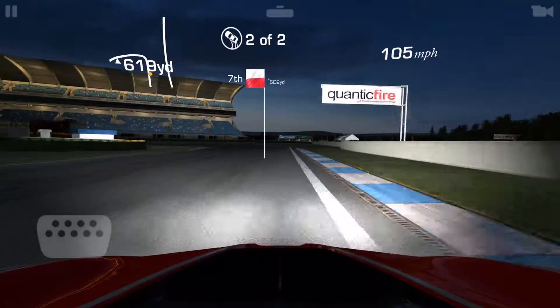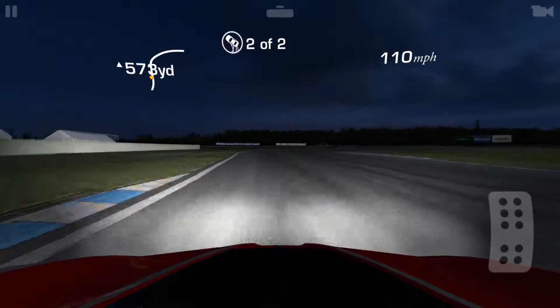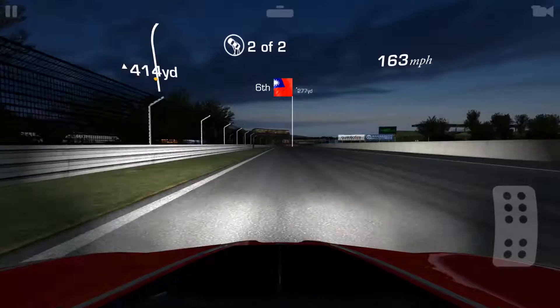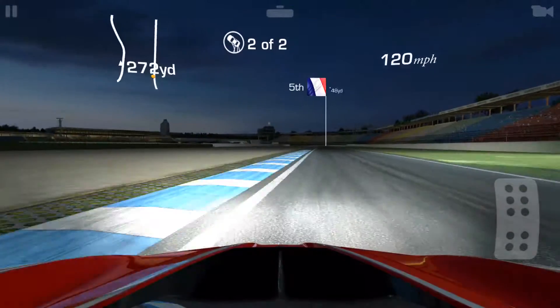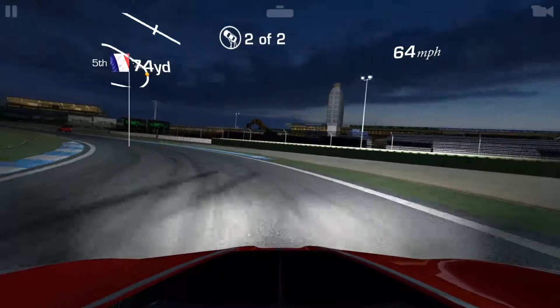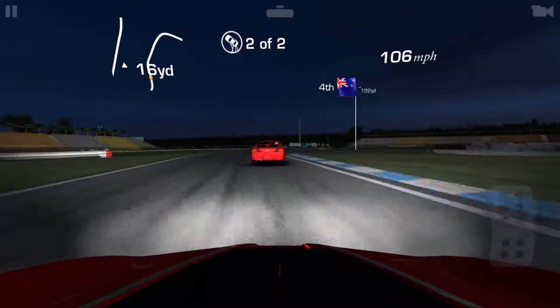Then it's more about concentrating and getting the best line possible, and essentially catching up with the Silvia in front of you. As you can see here, it's a little bit of a struggle — I guess the 40 plus seconds is too much. But the Ferrari FXX-K is a very fast machine and it can gobble up that lead enormously.